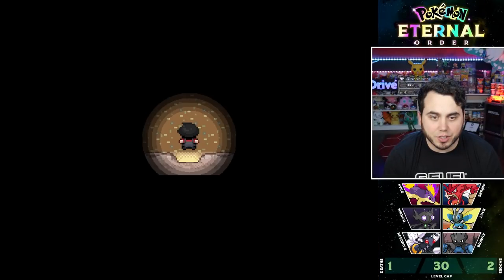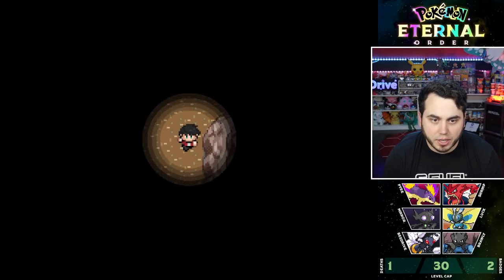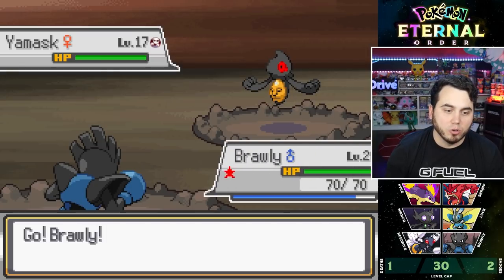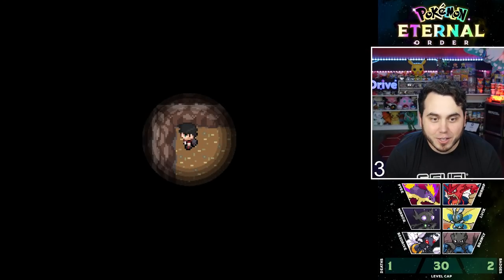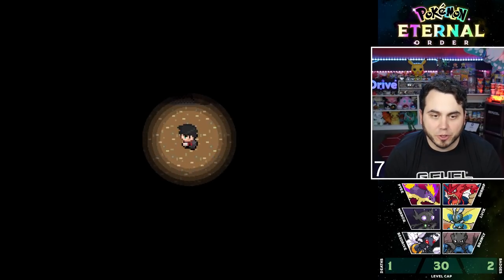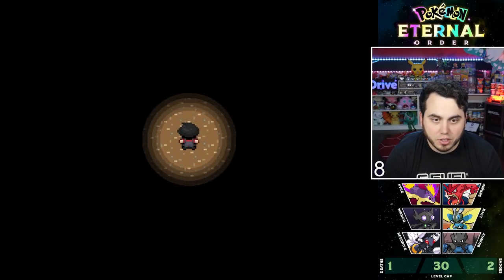Our journey in the desert takes us into a ruin area. I don't have Flash right now. Yamask is here — I would very much love a Yamask. I wonder if we can get Runerigus in this game. Gible's in here too — no way. A Gible would be pretty massive. I got an Armor Fossil — I think that's for Shieldon, and the Skull Fossil for Cranidos. So I've got my choice of fossils. I can only revive one at some point — I kind of think Shieldon could be really sick in this game.